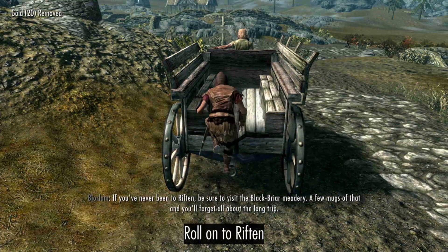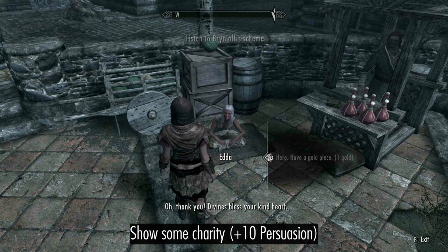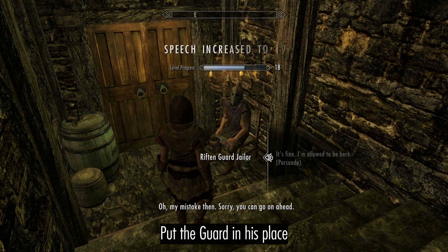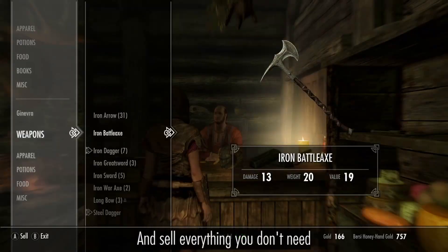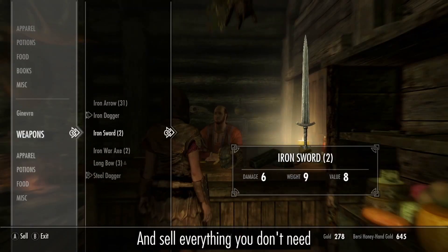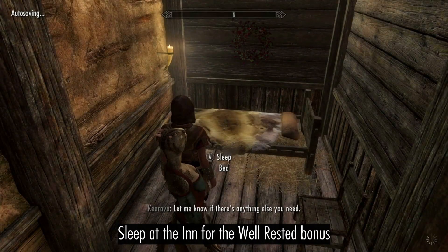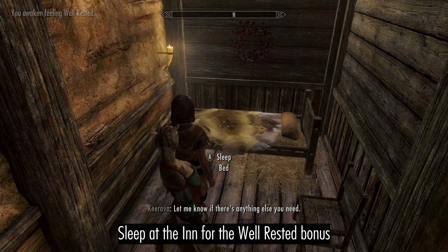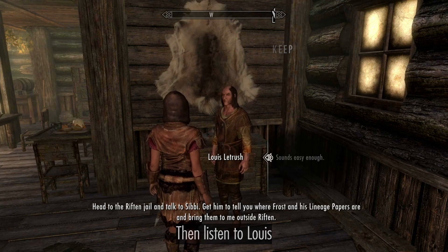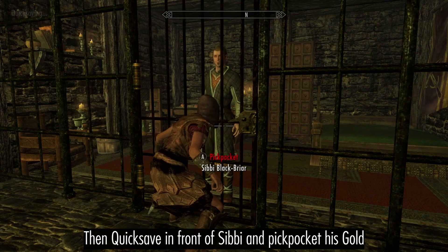Roll onto Riften, share some charities, put the guard in his place, and sell everything you don't need. Sleep at the Inn, then listen to Lily and talk to Sibbi. Get him to tell you where Forsworn's lineage papers are, bring him to your side, then quicksave in front of Sibbi.